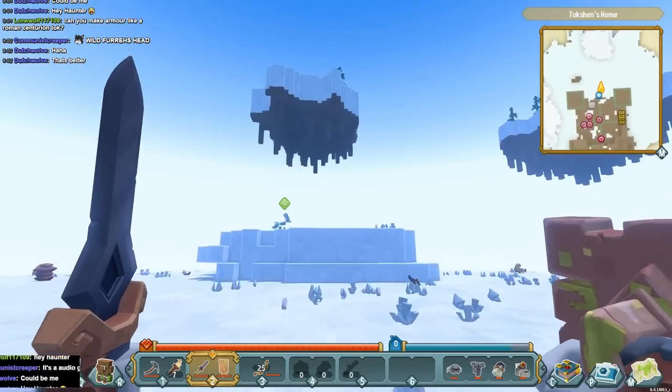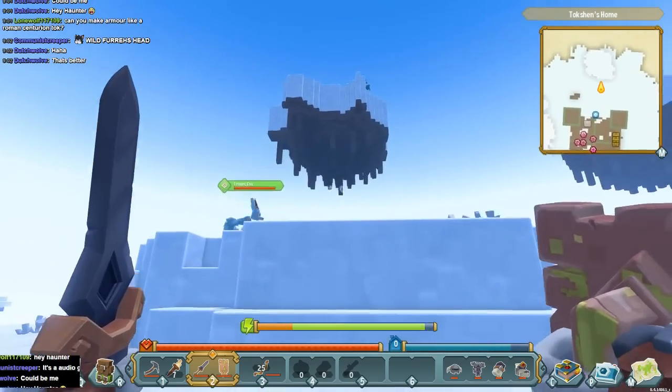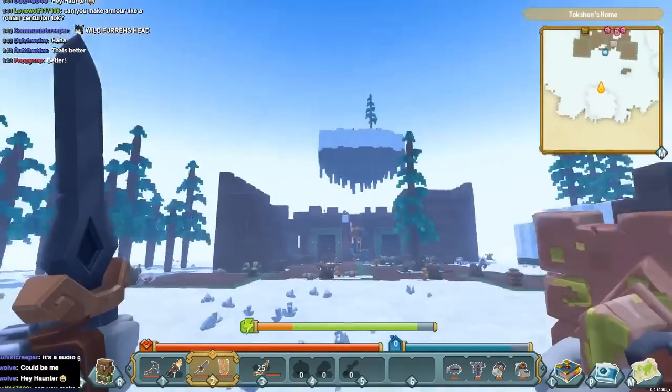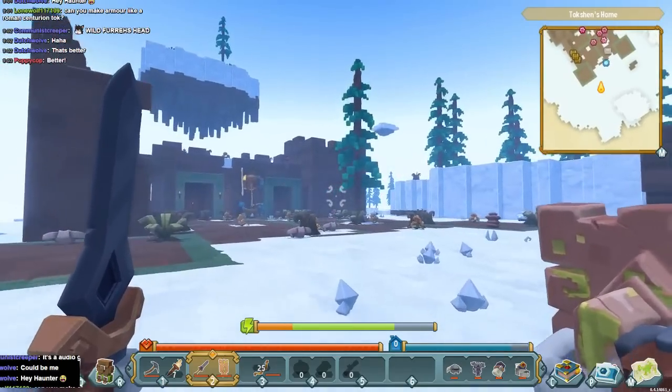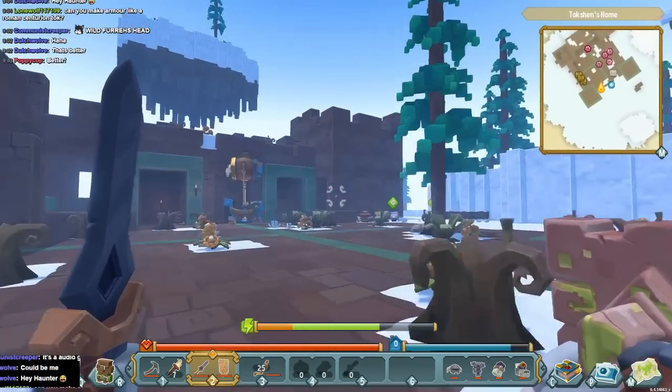I'm not sure if every single starting island looks like this, but I start on top of the snow pile and this is my area. I can build upon it if I want to. I assume if you play this game, yours will look kind of like this too.